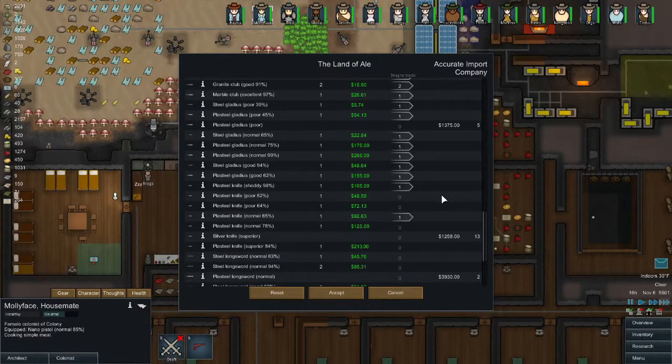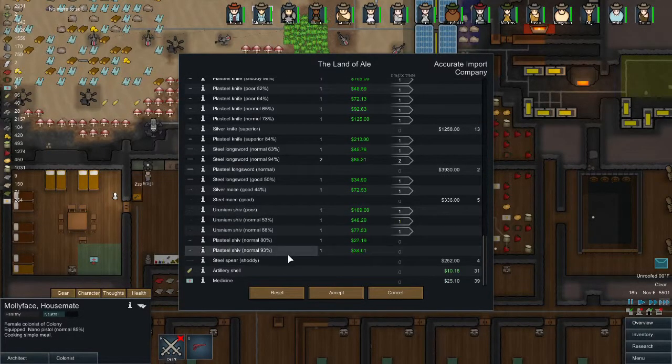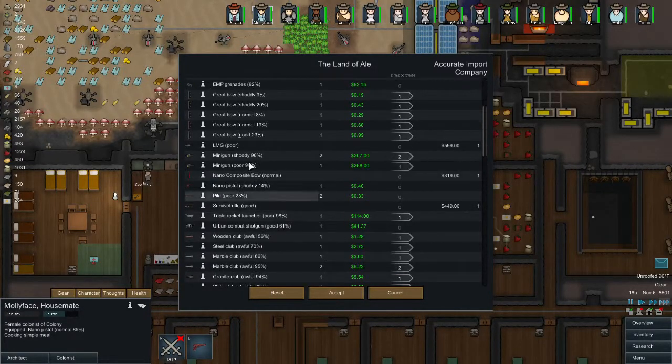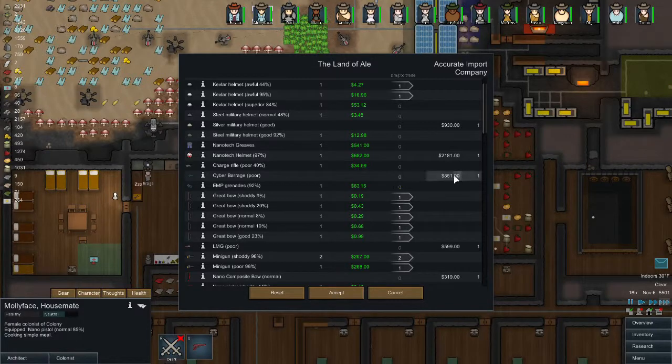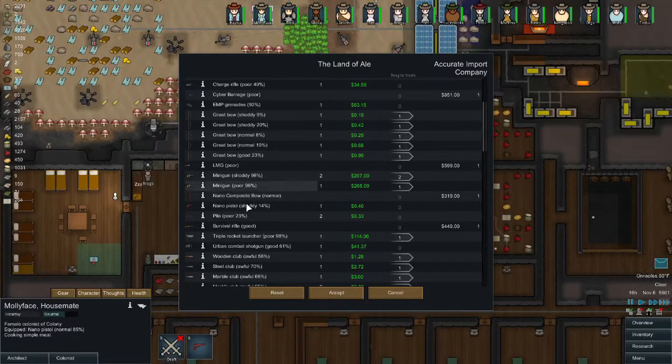Some gladiuses — these things sell for quite a bit. This is going to raise our wealth pretty drastically, which is fine. We'll probably buy some guns with all the money we make. We've got 6k now — what kind of guns do we have here that we could purchase?